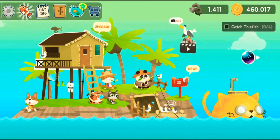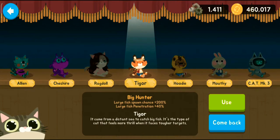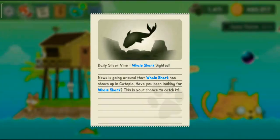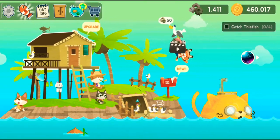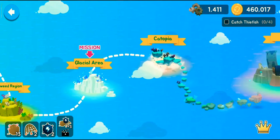This episode I wanted to showcase this new character — the Tiger. The Tiger is a big hunter: large fish spawn chance is about 200% higher and large fish penetration is around 40% higher. He came from a distant sea to catch big fish; it's the type of cat that feels more thrill when it faces tougher targets. When you have him equipped he basically gives you huge, large fishes and it's really easy to catch them.